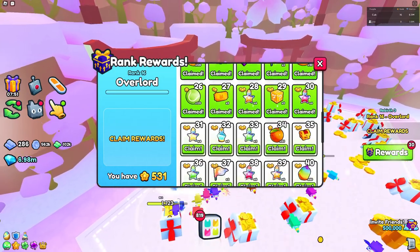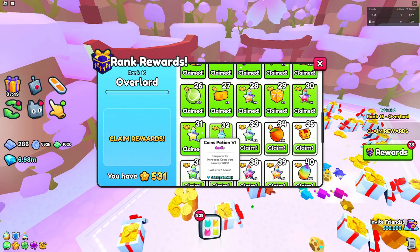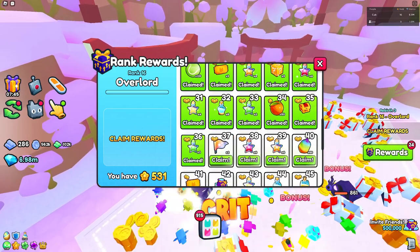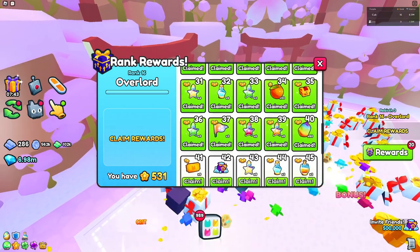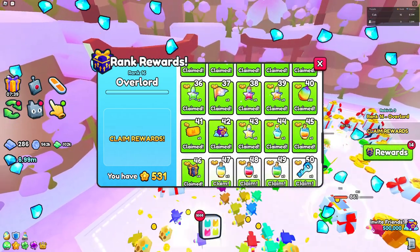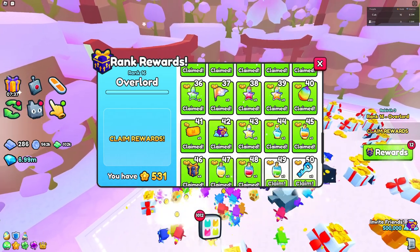Now we're moving on to diamond potions — potion sixes. We got a mini chest right there, we got a few flags, some spinny tickets, and then we're moving on to potion sevens.